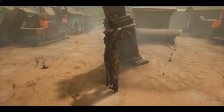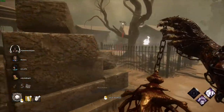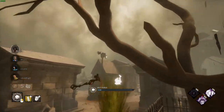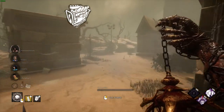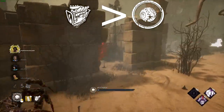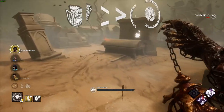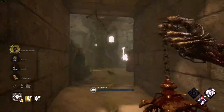Prior to patch 5.3.0, the hatch had certain criteria needed in order for it to become visible. The simplest way I can explain it is: does the number of generators completed exceed the number of players left living? If not, the hatch was invisible. If the answer was yes, then it would spawn. This would mean that if 4 players are alive, 5 generators needed to be done for it to appear.